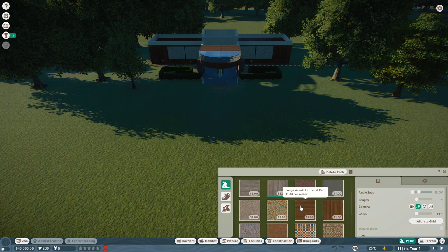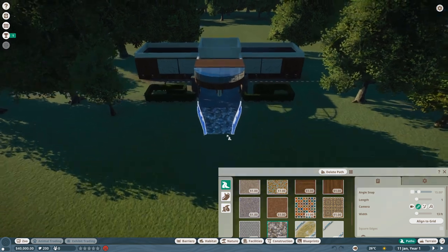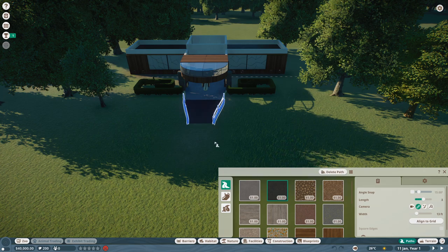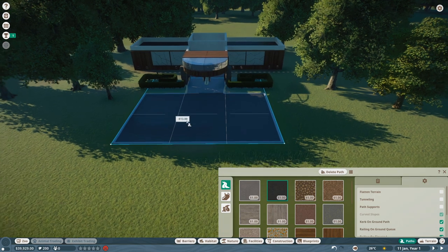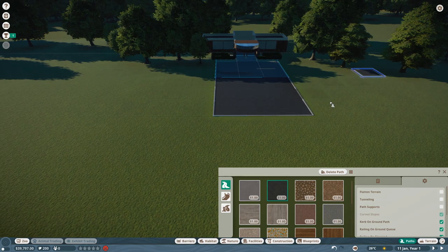I haven't decided on path type yet — they don't cost more or less. I think I like the stone path or maybe dark asphalt. I've figured out my keystrokes to adjust path length and width. I want to align to the grid with square edges, no flattened terrain, no tunneling, no path supports. I want a nice wide area for guests to walk around with shops and bathrooms branching off.